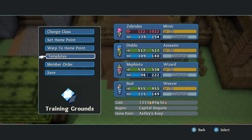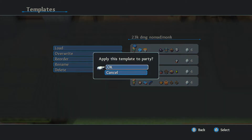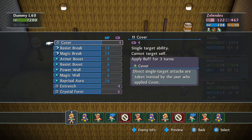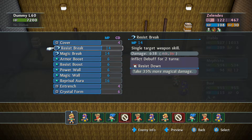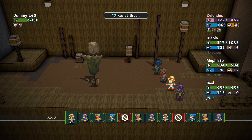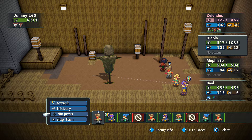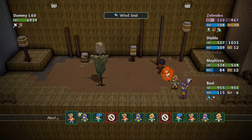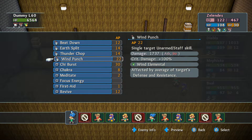Next is the 23k Nomad Monk build. We start with Resist Break, then Overload. Since it's a wind-based damage build, we hit with a Wind Seal — sometimes it doesn't land. Then we use Wind Punch.